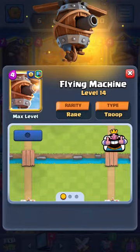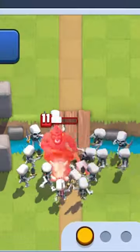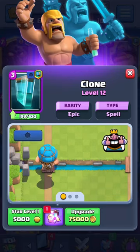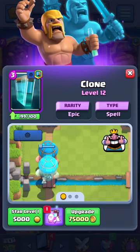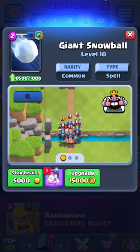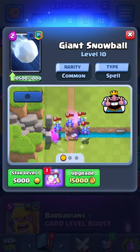Next we're gonna have the flying machine, which is super strong because of its range. We have the skeleton army as well in this deck, which helps a ton on defense. Finally we have the clone, which makes this deck unstoppable as you spawn tons of troops on the board. Our spell of choice is gonna be the snowball, as it pushes units back which is vital to this deck.